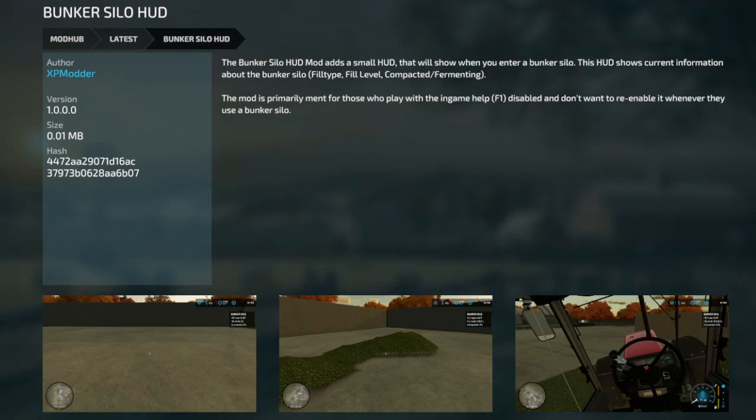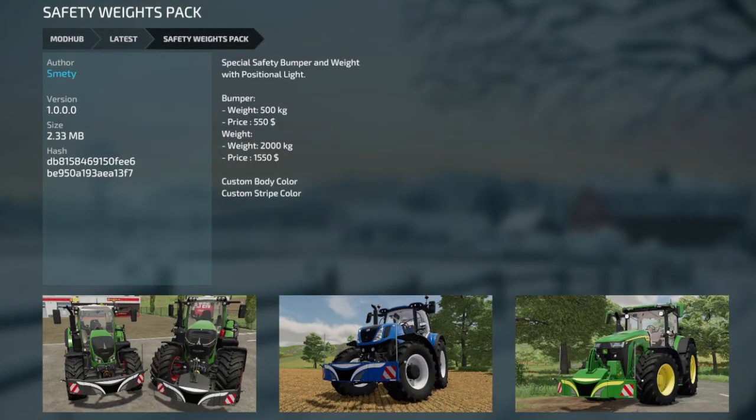All of these mods are going to be all platforms unless I specifically say PC only — just consider it all platforms. Safety Weights Pack: 500 kilos for $550 or 2,000 kilos for $1,550. Good price. They're branded — New Highlands and John Deere. Pretty cool.